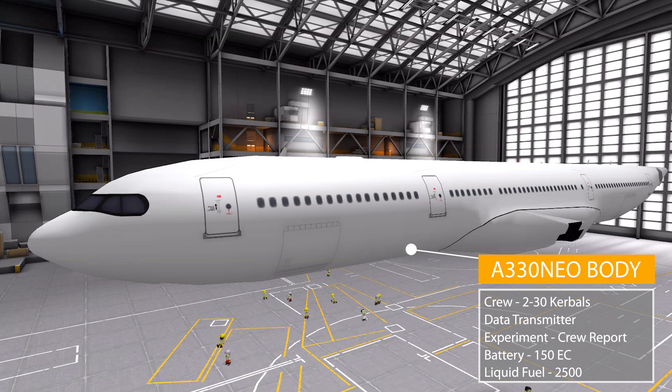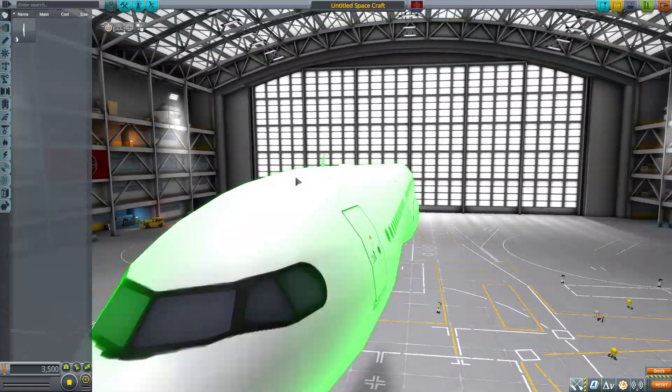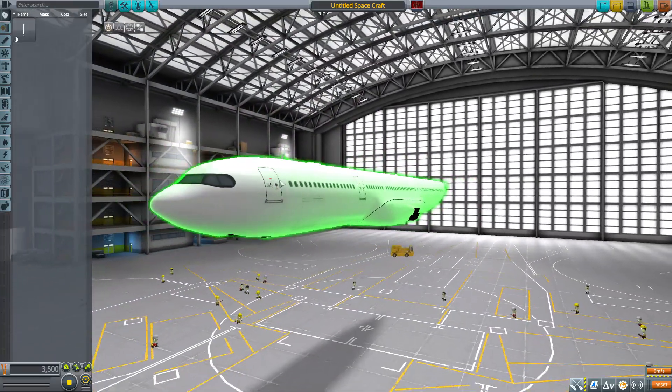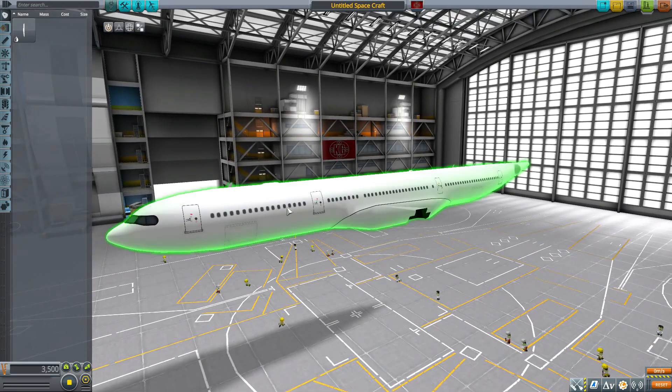The A330 Neo body is basically the entire fuselage of the aircraft — beautifully massive. It holds a suitably large amount of Kerbals with a minimum crew of two to operate and a max capacity of 30. It also has a built-in data transmitter, the usual crew report, a battery holding 150 electric charge, and a fuel tank holding 2,500 liquid fuel. It is big — real big.